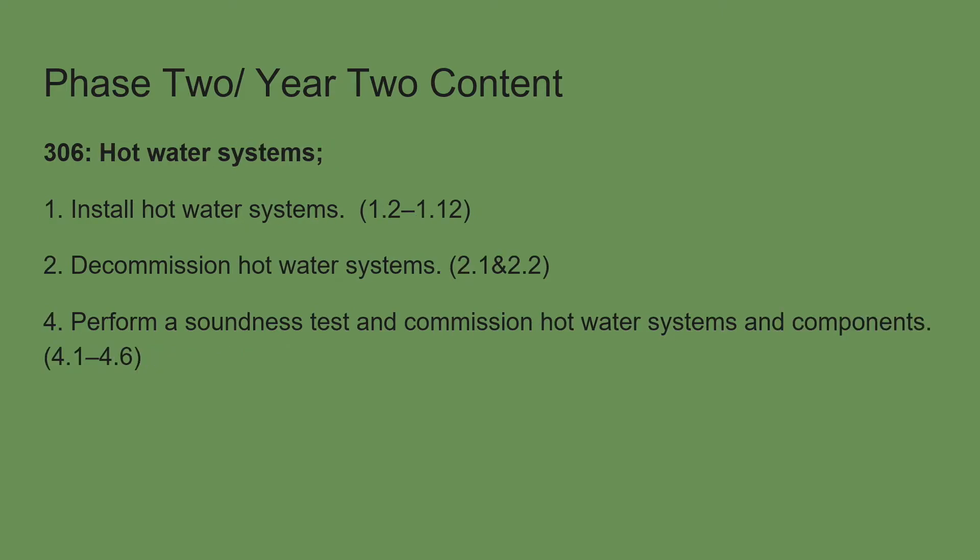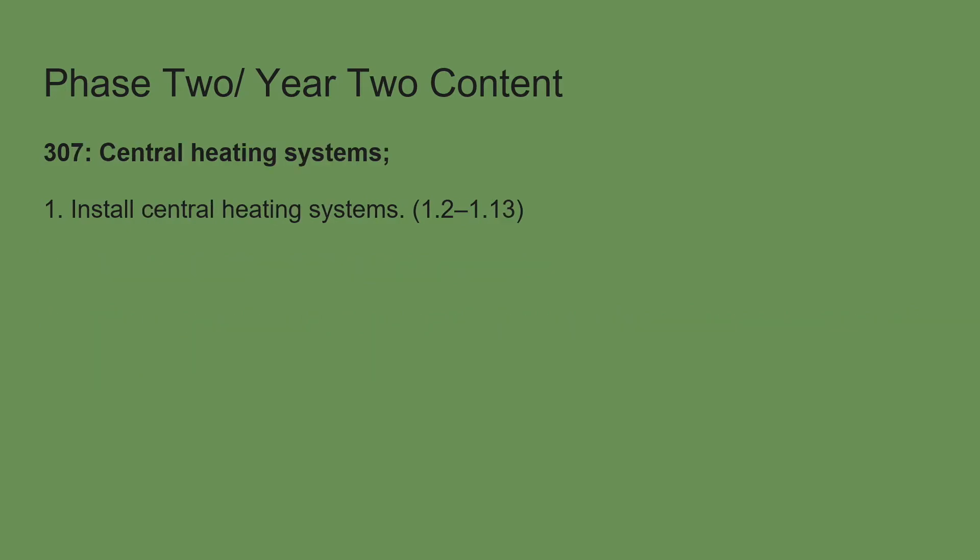Same with hot water — we'll finish off a few bits. We covered 1.1 in phase one; we're now finishing off 1.2 to 1.12, and then we'll cover parts two and four. Whatever is missed will be covered in phase three. For central heating, we're only covering learner outcome one, which is 1.2 to 1.13, because 1.1 was covered in phase one. Again, we're only taking a small chunk — don't go mad when teaching this.